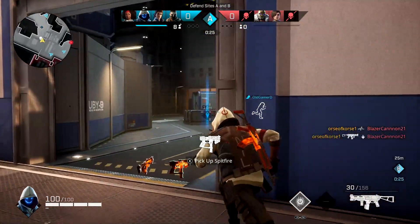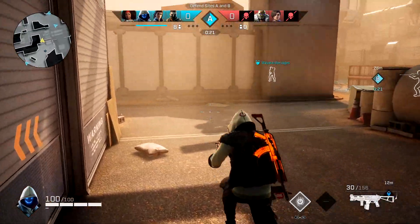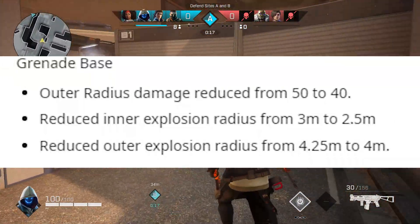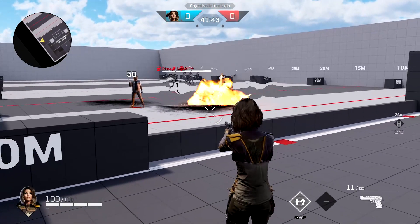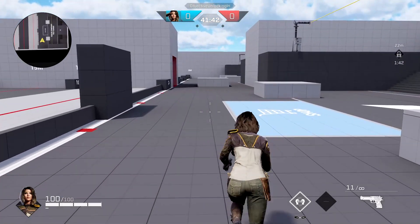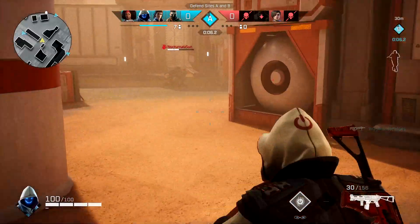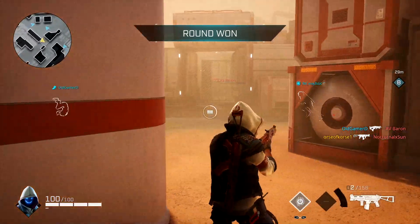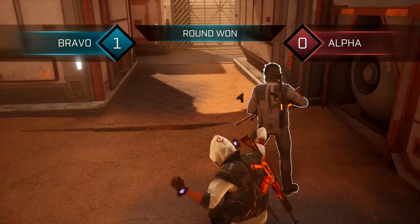Now let's talk about gadgets. Grenades have gotten a pretty decent nerf. Their damage — especially the outer radius damage, so if you don't throw the grenade right at someone's feet — has been reduced from 50 to 40. The inner explosive radius has gone from 3 meters to 2.5 meters. So you have to be more precise and accurate with your grenade tosses in order to still do big damage.